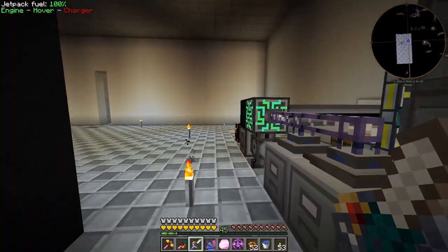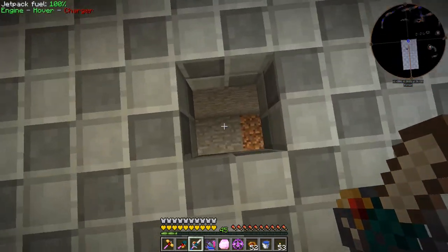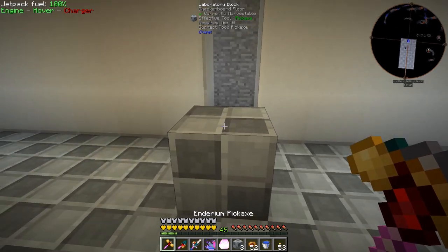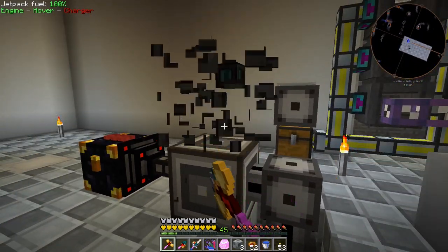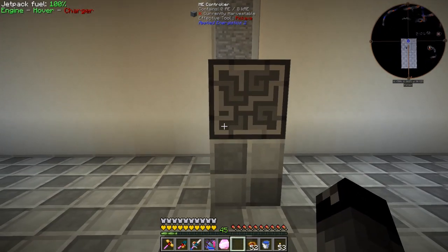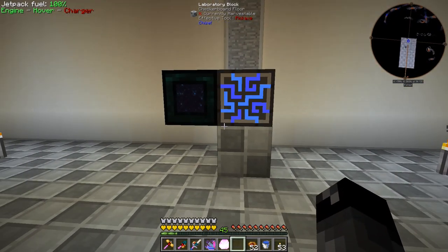The next step is we need to move our ME controller. We're going to move it here, and I want it sitting right on top of this block. Let's turn off our ME system, grab our power, and get things going. The ME controller is going to sit right like so.